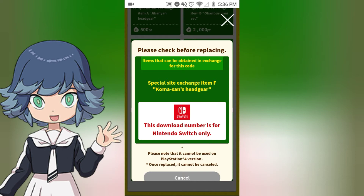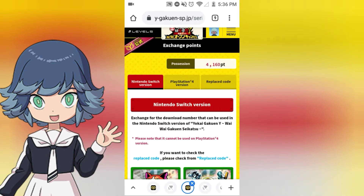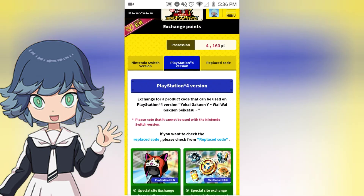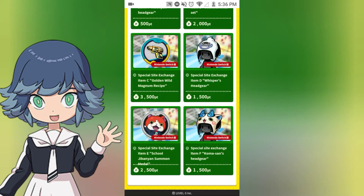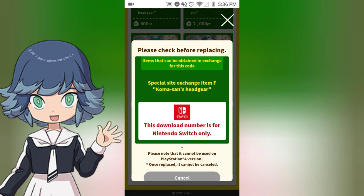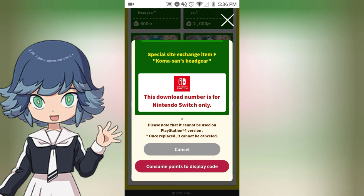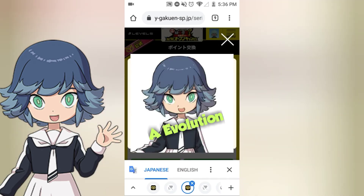This download is only for the Nintendo Switch. Before I actually do this, let me show you something. If you're on PlayStation — because this game is for PlayStation and Switch — you want to click the PlayStation one, and it says this cannot be used for the Nintendo Switch version. And the Switch one says it cannot be used for PlayStation. So it's vice versa — go for whatever version you're trying to get. For this one I'm trying to get the Komasan hat. You press exchange, and it says this download is only for Switch. Consume points to display code. Now there's my code — I'm going to censor it, of course, because I don't want anyone else to use it.